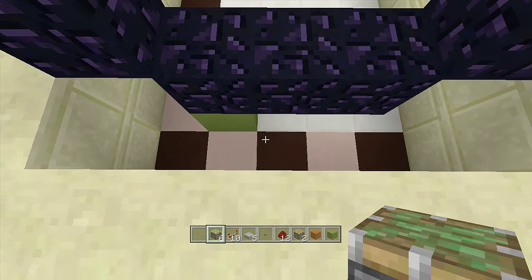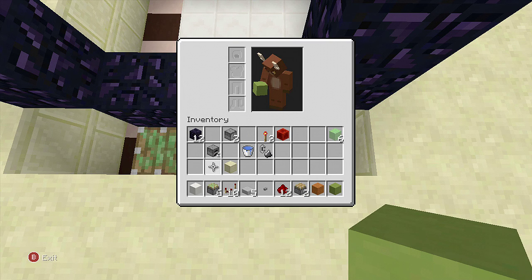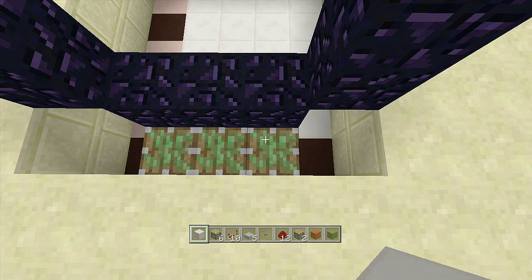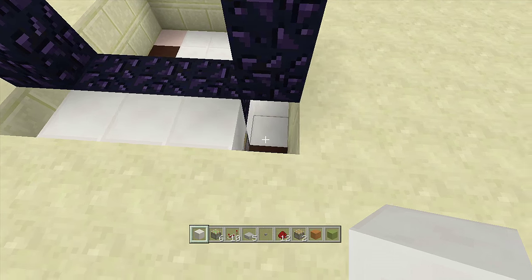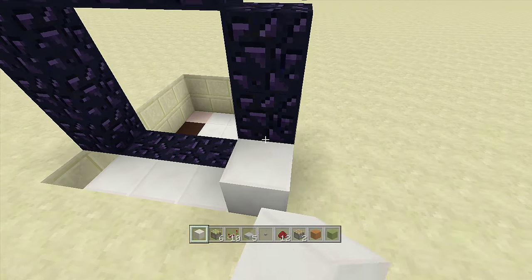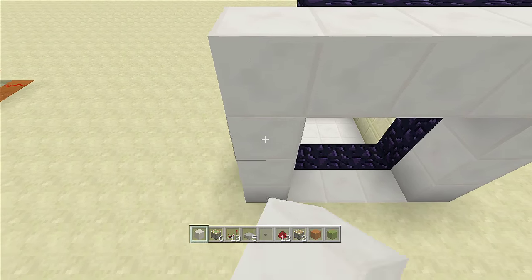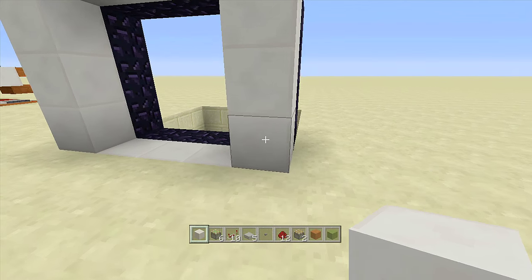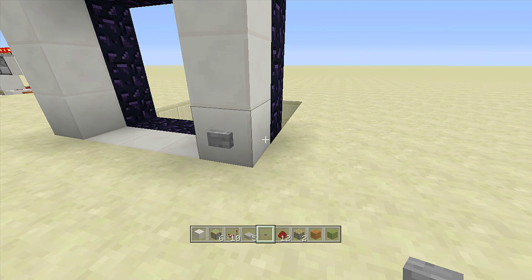Place three sticky pistons down here with three blocks of your choice on top of them — these blocks will be the color of your walling, so I'm using quartz. Then go around the whole front of your nether portal with your blocks of choice. Come to this corner and place a button off this block — this is where you'll turn the nether portal on and off.